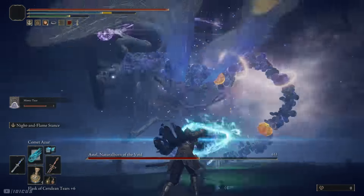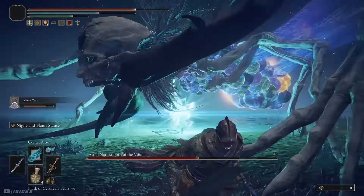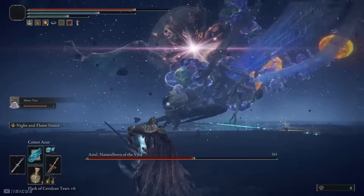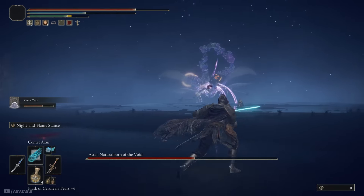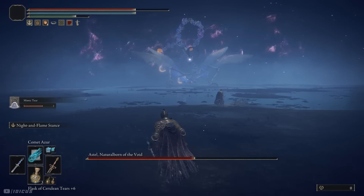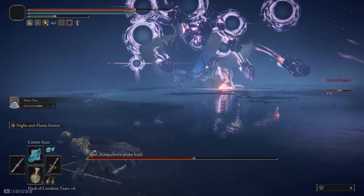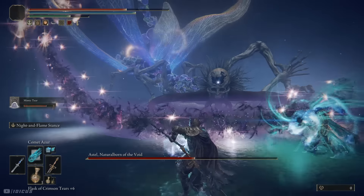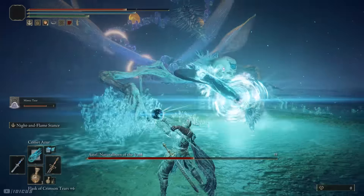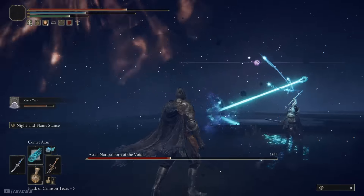Make sure if your health is low, you dodge whatever attacks she does decide to throw at you instead of the mimic, and try your best to set up your Comet Azur spell. If you mess up the placement and die, just try again. This spell is so powerful that the victory is almost guaranteed if you just give it a few tries. And that is how I absolutely destroyed Astel — it's that simple. The method doesn't always work against every boss but it is pretty strong and you can use it against a lot of other bosses.